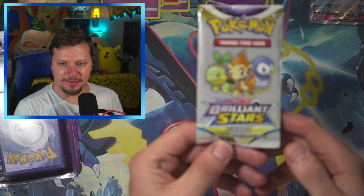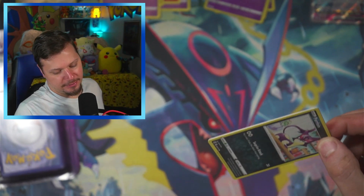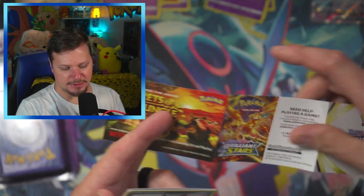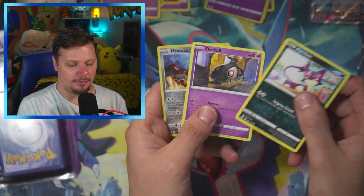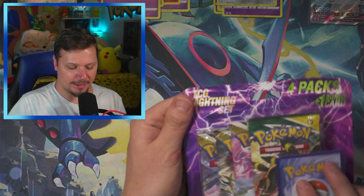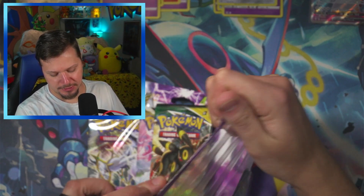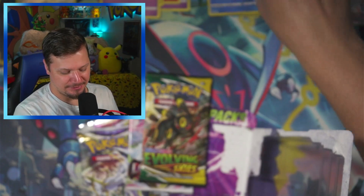Let's get into this Brilliant Stars fun pack. I remember opening one of the fun packs from like the holiday calendar. What in the world is this? 'Secrets of the Jungle now streaming on Netflix.' Okay, we're just gonna set that down there. We've got Purloin, Duskull, and a Heatran for the reverse — so nothing too good in that one, obviously. And for this one, I wonder if the card in the front is the same in all of them. I wonder if this one is also a Greninja. It's not — it's a reverse Bear Scuda. I almost would have rather had the Greninja.